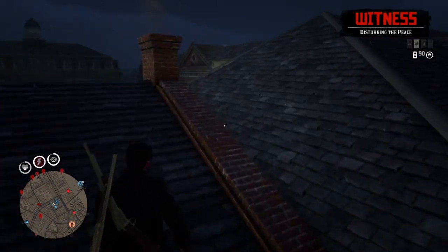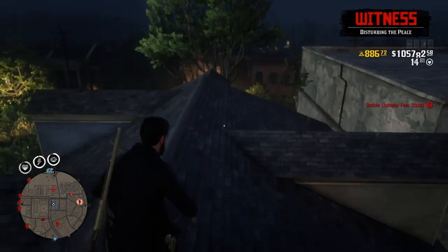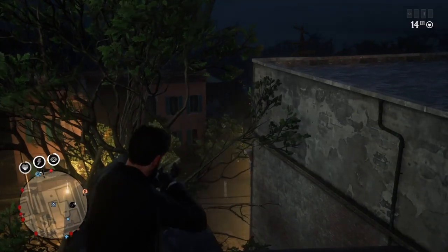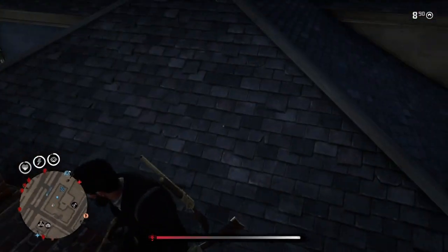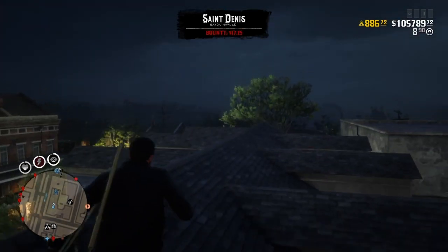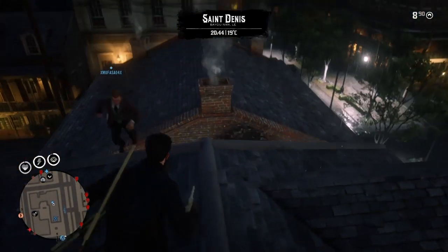From here you have a full vantage point of the entire area of Saint Denis. You can snipe people here, you can even use this position when you're in PVPs or series. We went in a series and you are able to take players out from this position and stay within the map area, but you have to be very lucky when it comes to spawning in Saint Denis for a match, unless you use the one with the tomahawk — that one spawns in Saint Denis very often and this is a very good place to use during that mode.